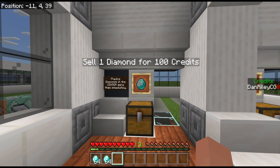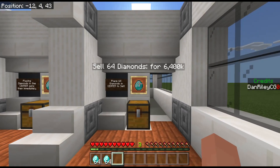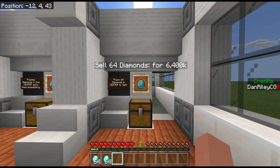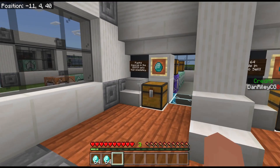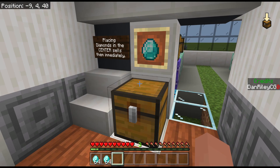This first one here is set up to sell one diamond for 100 credits. And then this one right here is going to sell 64 diamonds for 6,400 credits. The way this works is we're going to be comparing different chests to see if they're the same.